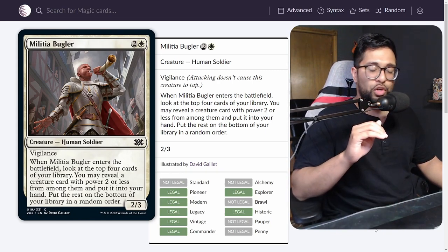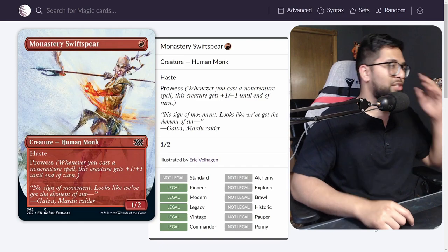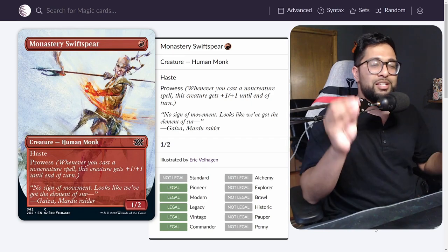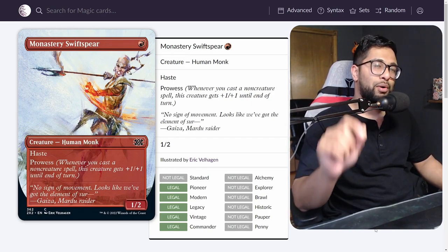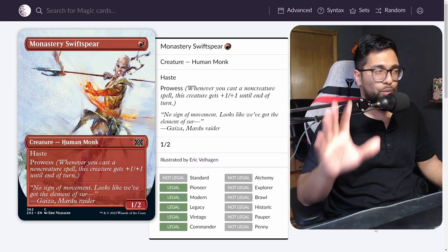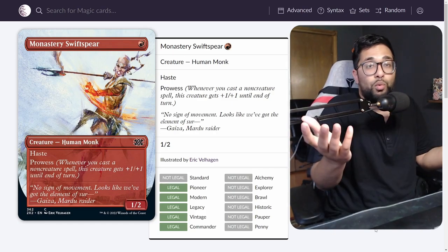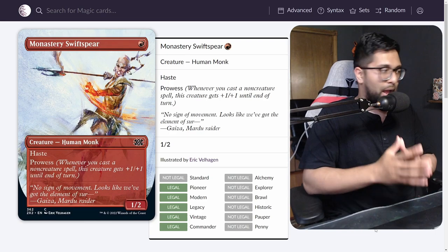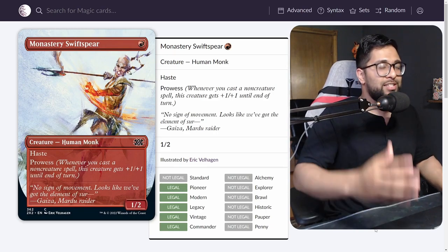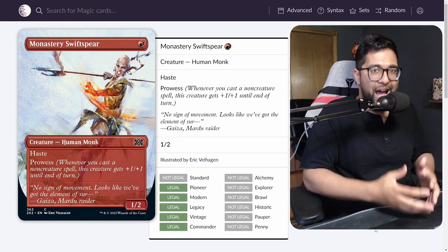At number 1, the craziest downshift from Double Masters: Monastery Swiftspear. This is probably one of the craziest printings in the Pauper format in years. The format is about to get so much more aggressive, and I can't understate that enough. For Eternal format players — Legacy, Modern — wherever this card is legal, you already know the power. Anything red-based aggro, this is already a 4-of in your deck without question. Haste, 1-mana, 1/2 with Prowess — this is better than any other 1-drop we have in the format.